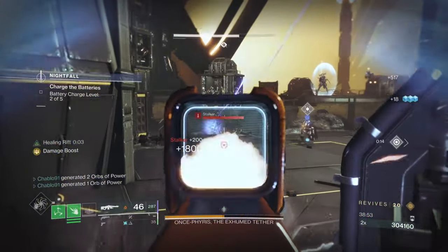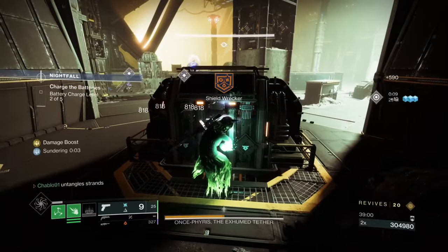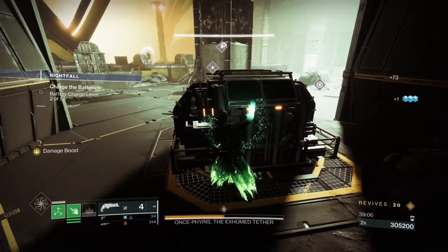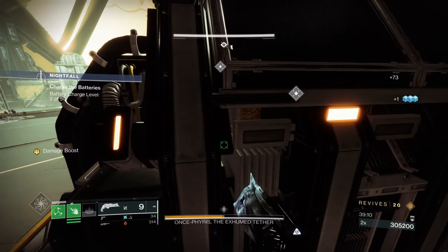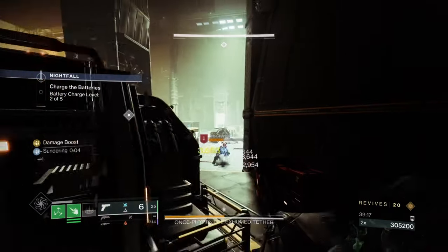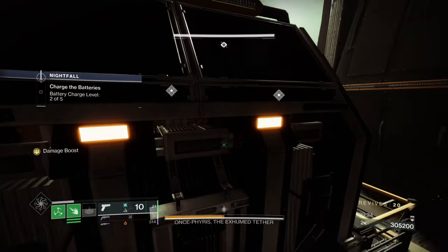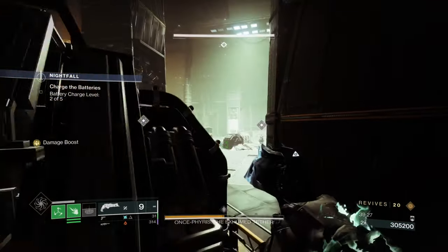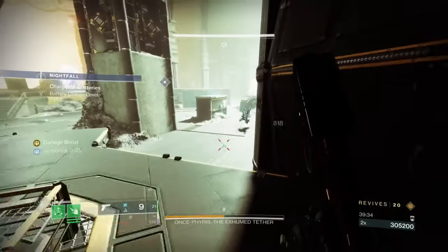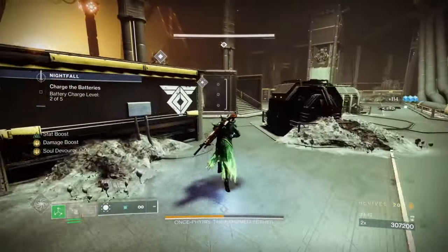A void grenade almost killed us but we had a healing rift. De-aggro the captain because he's pushing - notice the threat level at work as the captain backs off. Now kill the stalkers. I wish there was an in-game visual indicator showing how threatened enemies are - that would help players understand enemy AI much more clearly.